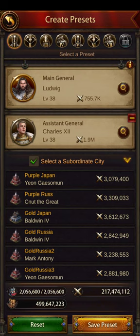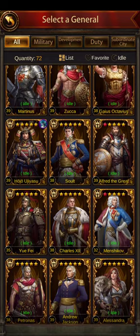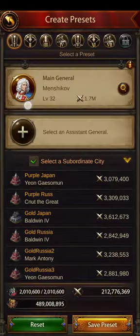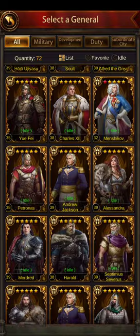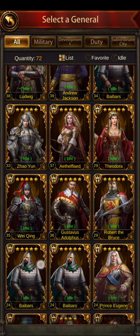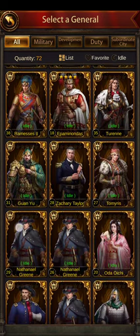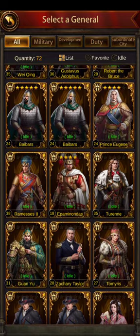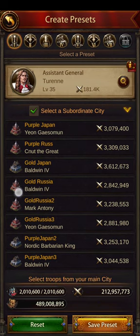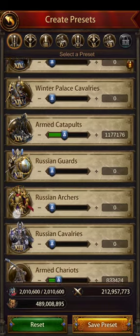I'm going to create a preset and I'll say I want to do Menchkov. You can select another assistant — you can actually level up two generals at a time, which is pretty efficient. I don't really think there's anybody else I really want to work on — maybe Terrain, okay.